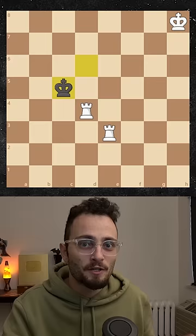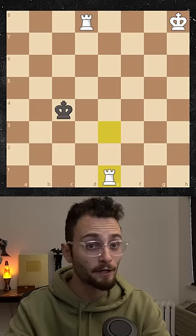So instead, move as far away as possible, but keep the entire file locked. And remember, you can't do this either — you've got to go far away here as well. Now you keep cutting the king off and running away, and sooner or later you get checkmate. And now you know ladder checkmate.